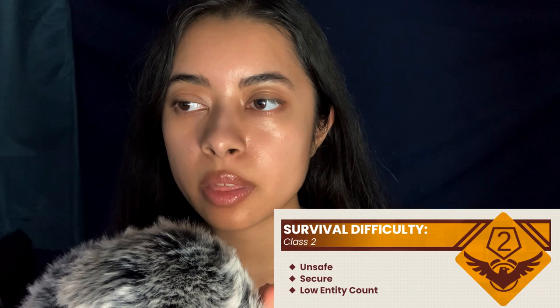The survival difficulty is a class 2. It is unsafe but secure with a low entity count. A few known entrances into Level 5 include old stairways in Level 4, elevators in Level 3, damaged doors in Level 19, some unlocked doors in Level 54, and a few houses in Level 10. Level 5 is known for its strange noises, such as distant party chatter that can be heard on the other side of the walls. Wanderers report hearing incoherent whispering noises behind them.